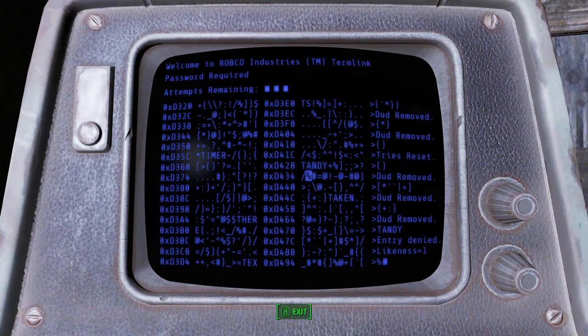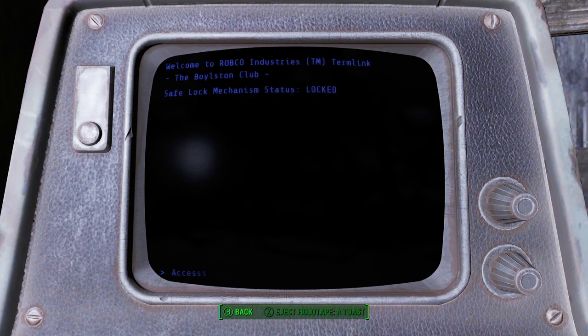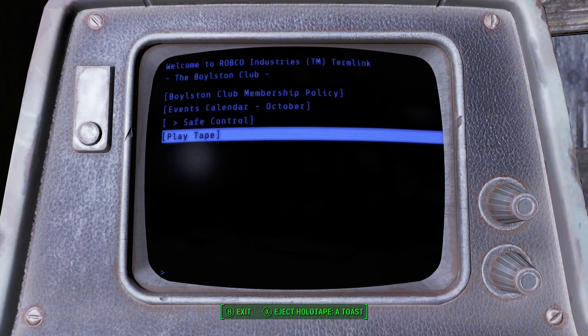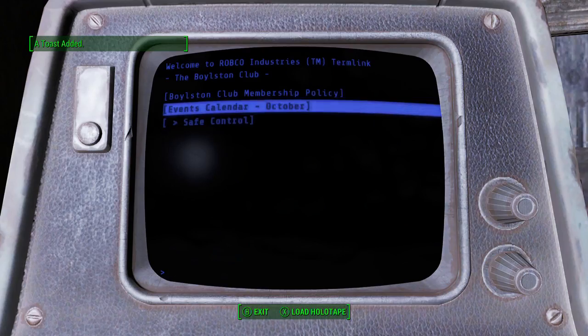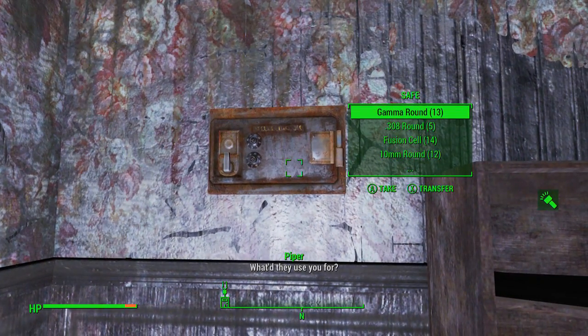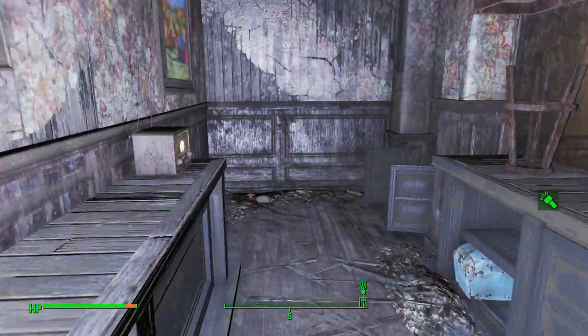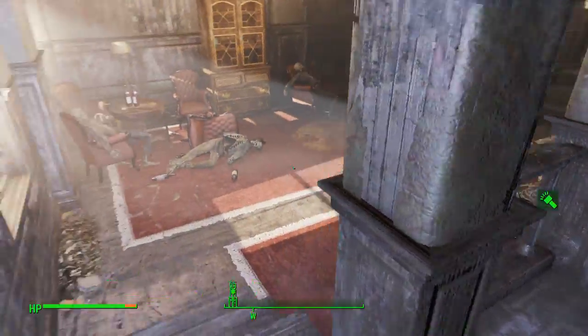Let me try Tandy. So it's got to be the T. Let's try there. There we go. Yep, safe control. Here we go. Oops, not what I wanted to do. Let me eject the holotape. Hell yeah. No weapon, but you know what? I'll take all the other crap that I got there.